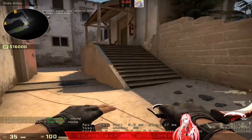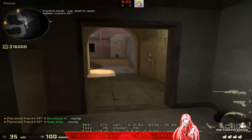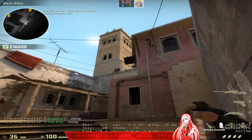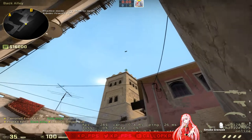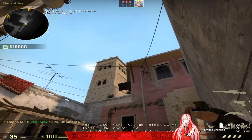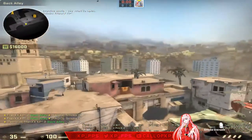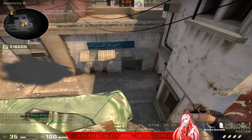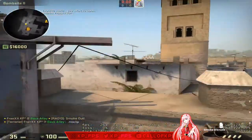Now moving over to B — everything you should know for B. These are brand new smokes because there's no skybox now. Come into this corner, look at the top corner of this building, and jump throw. From the same position, go below this wire into this corner and jump throw. That'll smoke market window and market long haul — completely smoked.